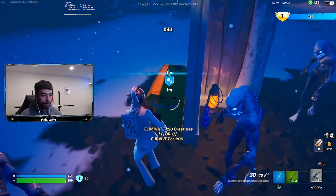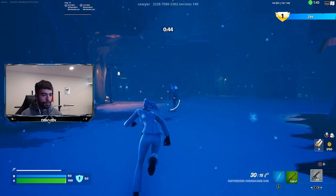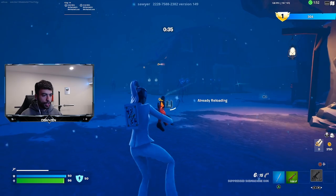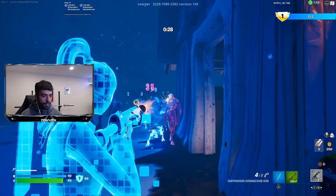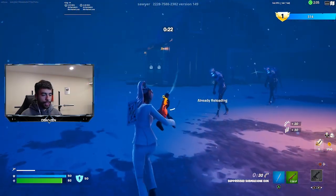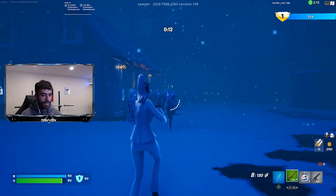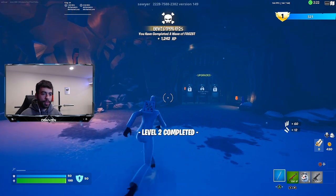We got a mini llama right there — you can actually search it. More vending machines, some chiller grenades. Let's use those on the zombies — they don't work, I totally forgot. Level two is now complete and I got 1,200 XP for that as well.